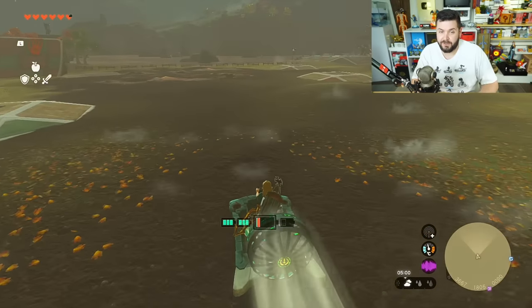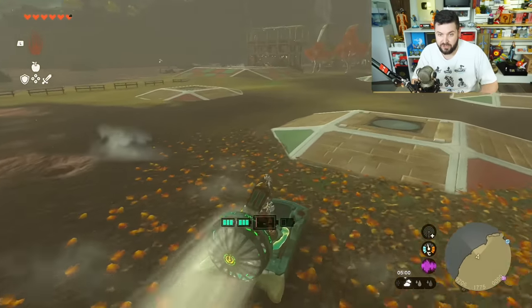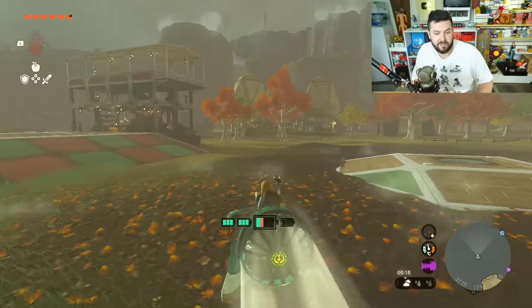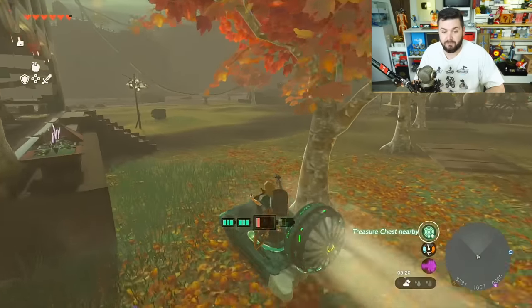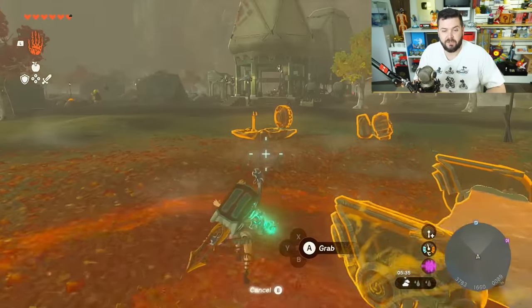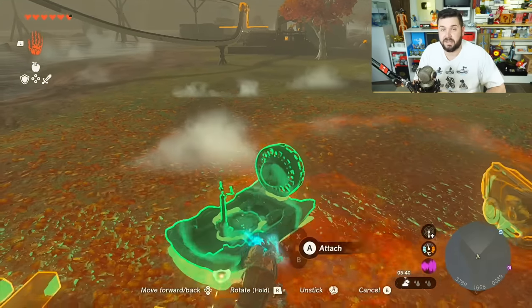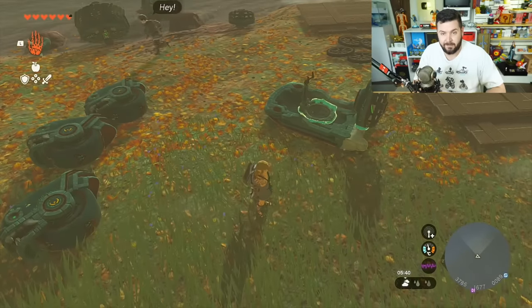You can go through extremely shallow water, but anything deeper and it doesn't float. By the way, I also recorded a video today on how to extend your battery and how to farm crystallized charges — future Austin is going to have a link in the top corner about how to do that. This hovercraft only costs nine zonite. You're probably not using sleds for anything, so this is easy to make.